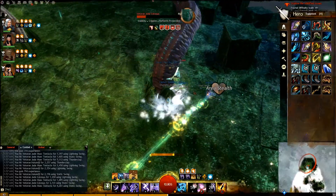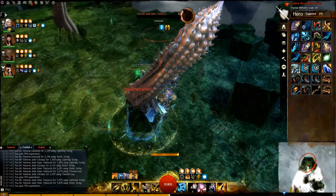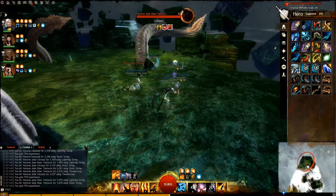Once the two tentacles are defeated, regroup with your party in the back left corner of the arena for the second phase of this fight.